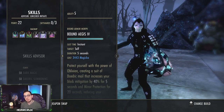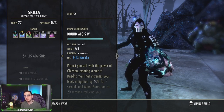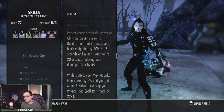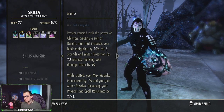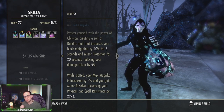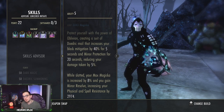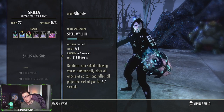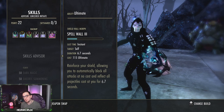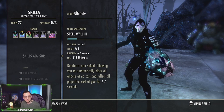On the back bar we have Bound Aegis — this increases your health via the passive, pushes your maximum magicka very high, gives Minor Protection on activation, and Minor Resolve passively. It's decent to activate for the 40% block mitigation, though note your shields do not receive that block mitigation value. Dark Conversion is also back bar. The back bar ultimate is Spell Wall — really nice when a couple of nightblades jump on you; if you time it correctly you can hit them back with their own spectral bow.